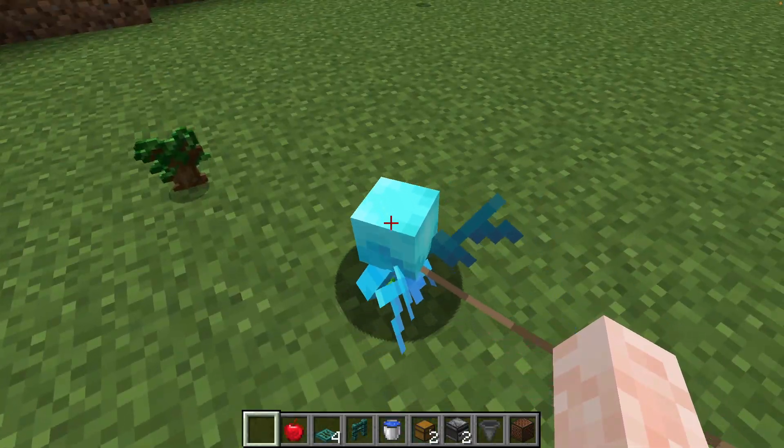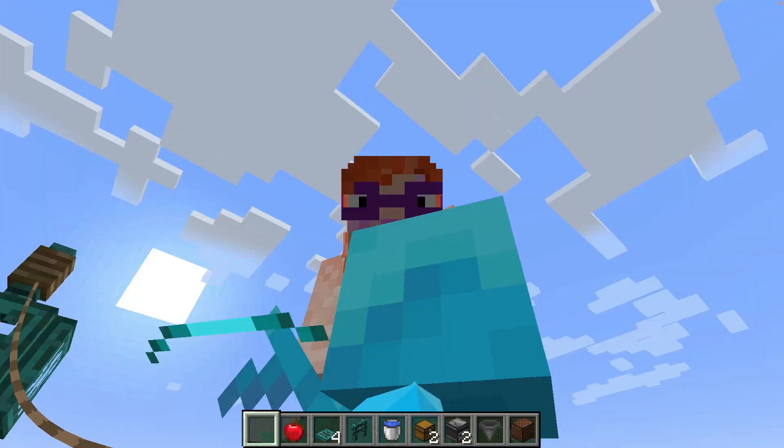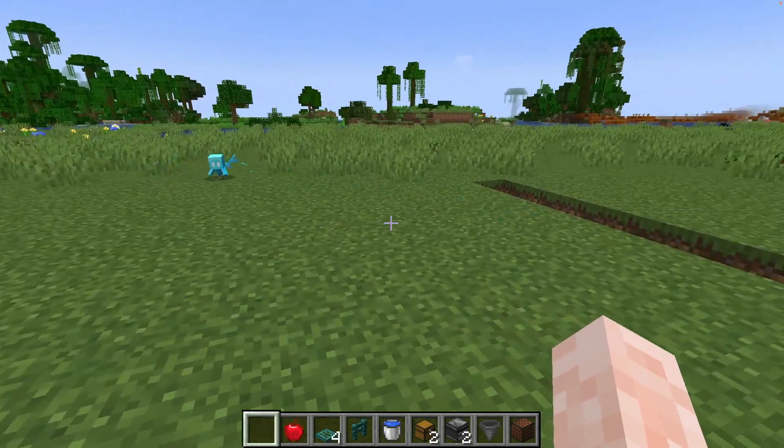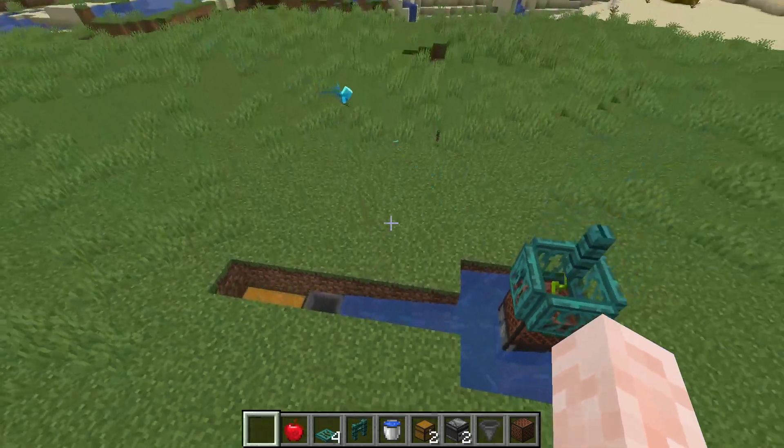Can you see how this guy is straining at the leash? It really, really wants to get there. So, let's set him loose and let him do some collecting. Off you go, buddy! Just look at the little fellow work away. Isn't that amazing?